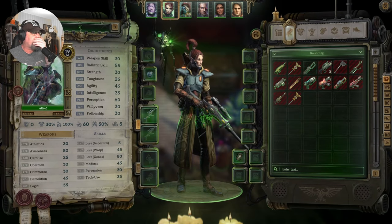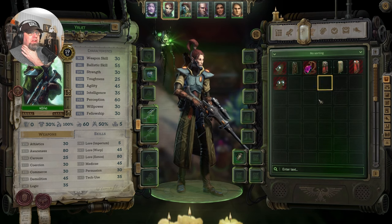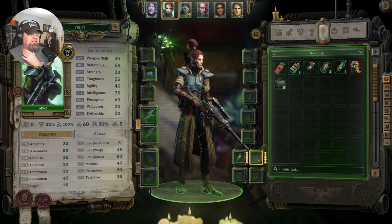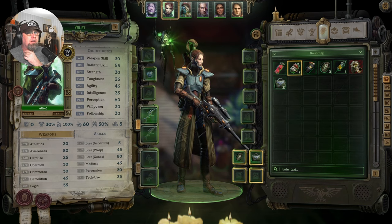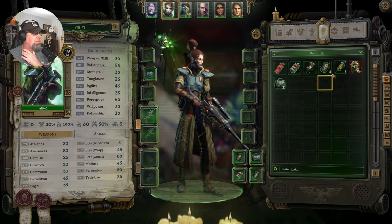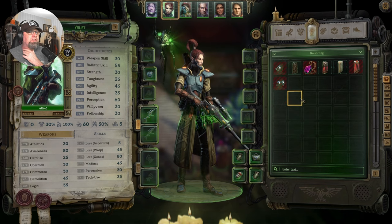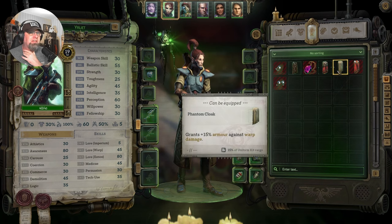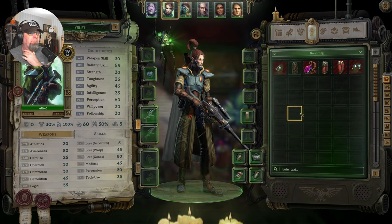I don't know that we have much we need to do with her. We can definitely get her some grenades though. She can use these — let's get her a force one, and just a couple of frag grenades; that'll be fine. She doesn't have any cloaks. Immune to burning, or damage against warp? Sure, we'll go for that for now.